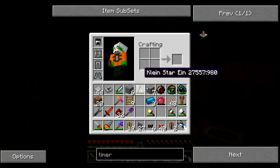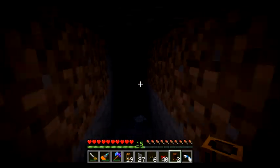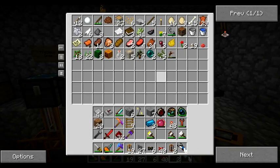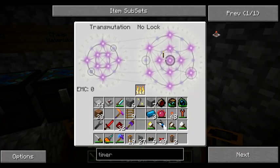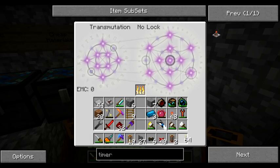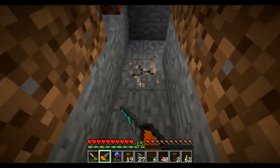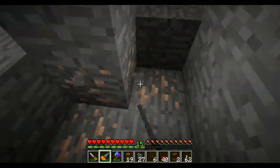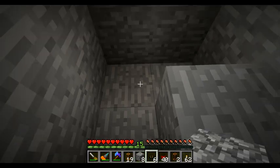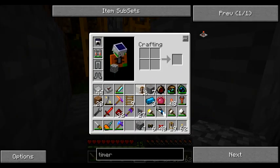Let's dig our way through and place some torches — I don't want zombies spawning here. Where are my torches? Did I run out of torches? All right, I need some proper tubing, not redstone tubing, here.